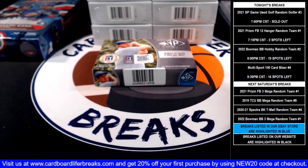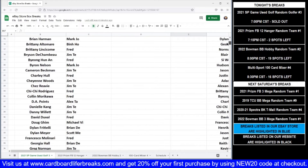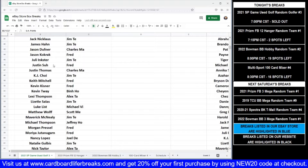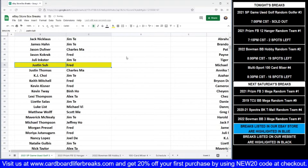Now that we've been through all the cards in our box, let's go back to our list and see who's got what. We'll start off with our base card of DA Points — that goes to Alex. Congrats on that, Alex. Next, we have our Justin Suh rookie card, and that goes to Fred. Congrats on that, Fred.